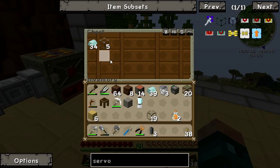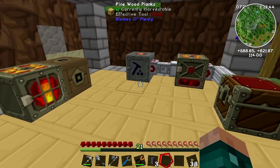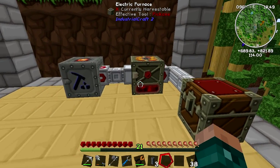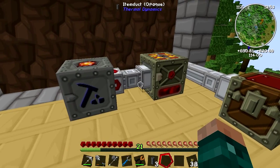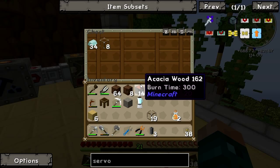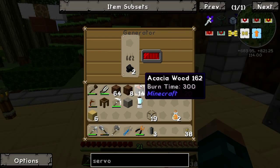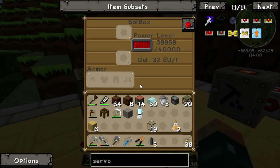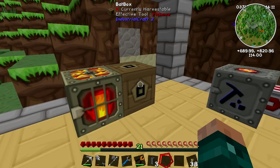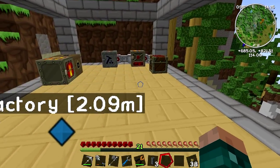You can see already we are starting to get things just going through automatically, which is absolutely wonderful. We have automated it. The only slight problem is you do need the gap between the two, but really it's not that bad. I am happy with that. We've got a bit of coal in there and that 40,000 EU will actually last it a good long time. So it is time to make another machine.